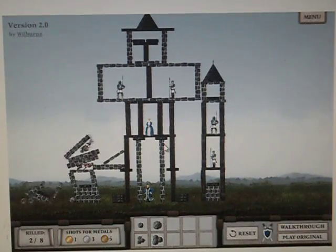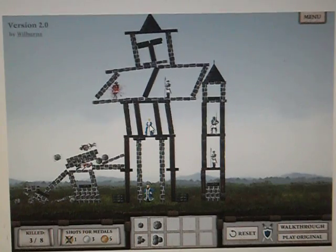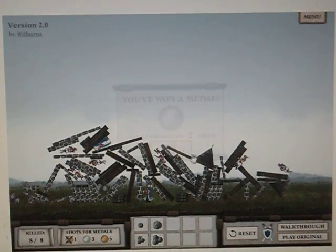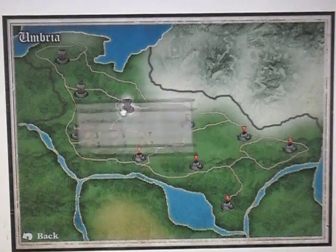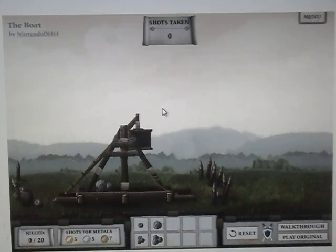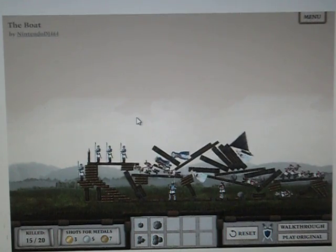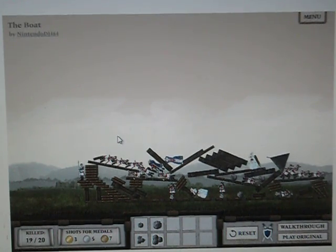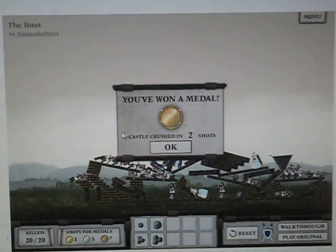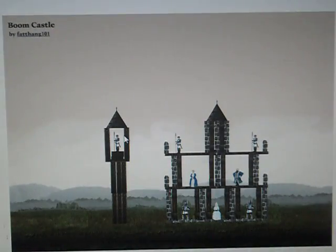I'm just gonna restart this level. These levels are actually made by real people that the game designers wanted to make instead of making it themselves. You can make your own level on here — it says "make your own castle" or something like that. And if they think it's good enough, they'll make it in the sequel to this game. So let's try and hit a little bit low — and there we go. That would hurt actually if you just see a boulder coming right towards your face. There we go.